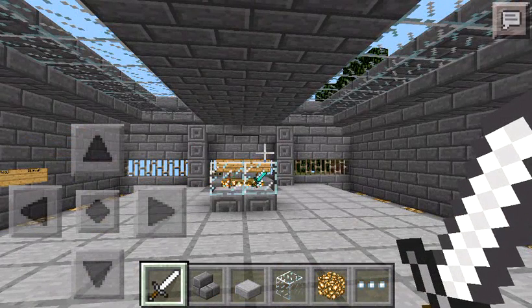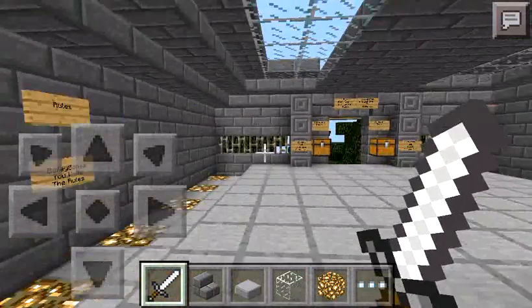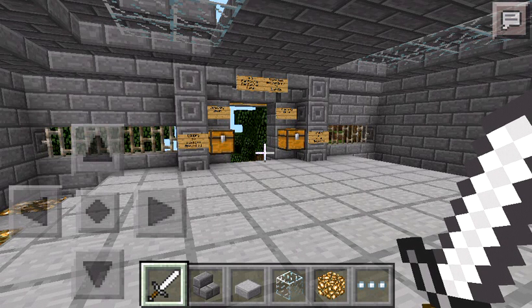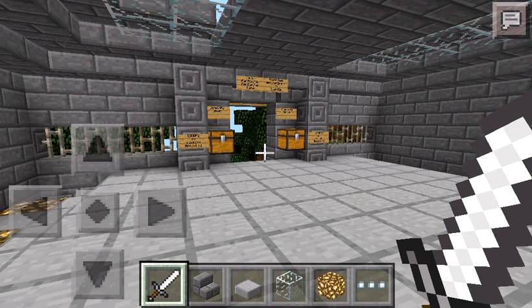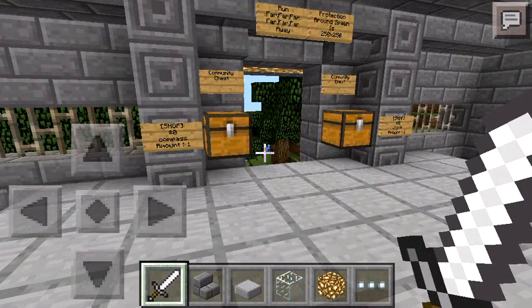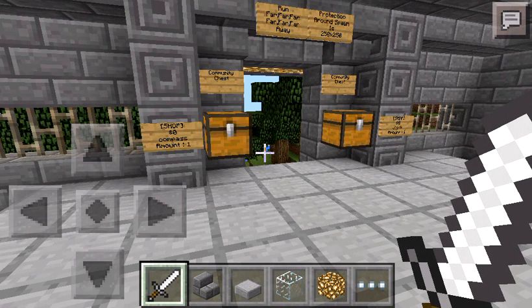If we do see griefers — that's one of the rules we'll be putting up — they will be getting banned. Not permanently; they'll be getting time-banned. I'll have a look at the ban list and write down how long they're going to be banned for, then I'll message them whichever way I can and tell them how long they're banned for. If you're a griefer, just go build somewhere else — put a sign up on the house saying 'house available for a new owner,' or call me over and I'll announce it on the server, as we do have announcements.